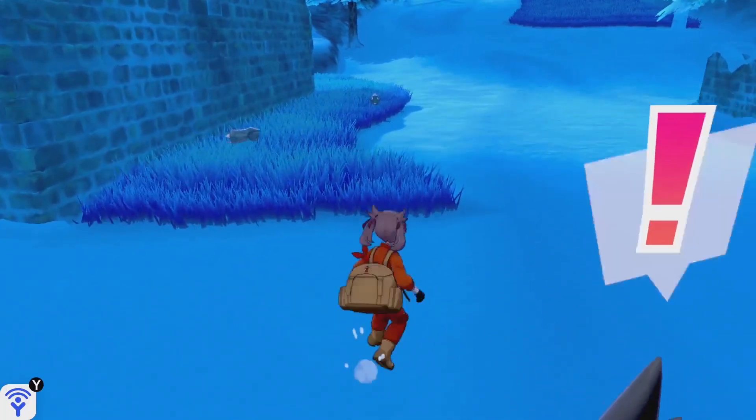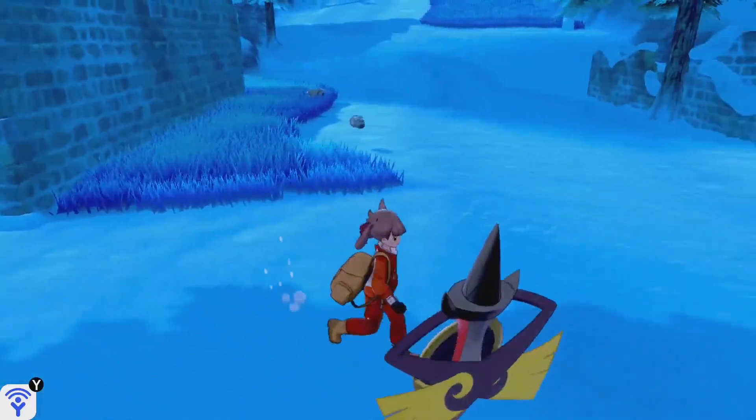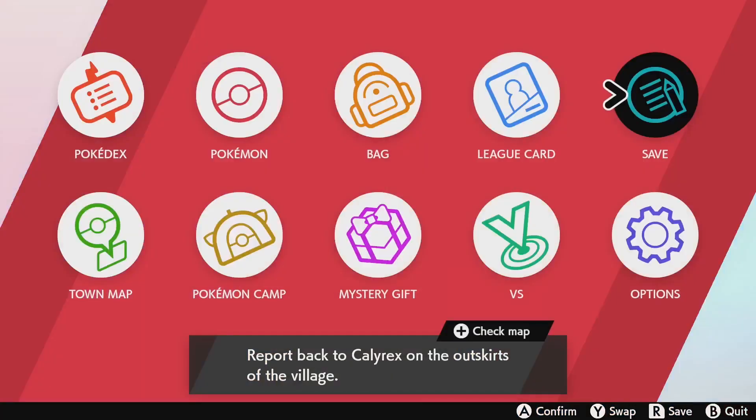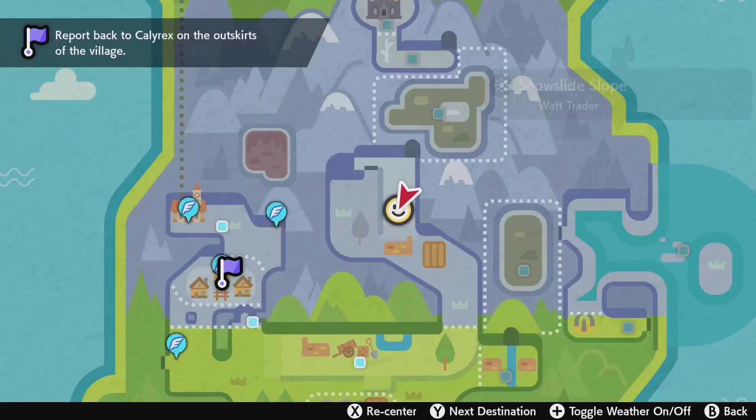Hey guys, DragonTamerLiam here, and in this video I'm going to show you how to get Beldum. So Beldum can be found at — let's open our map real quick — we can find Beldum at the Snow Slide Slope.